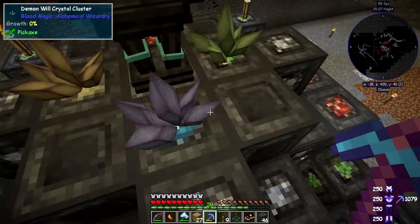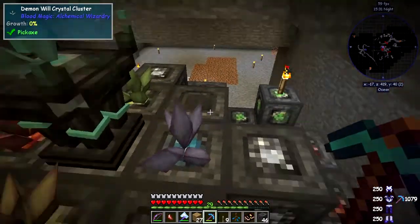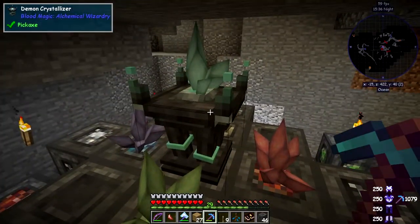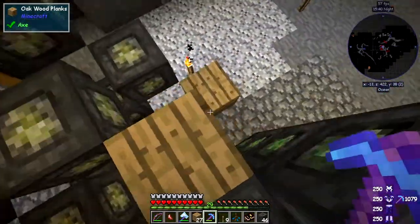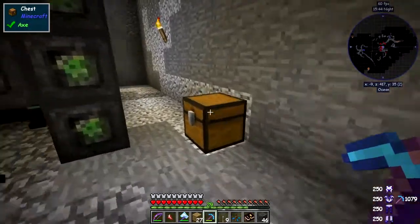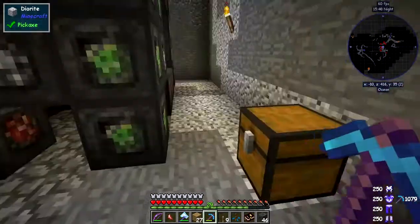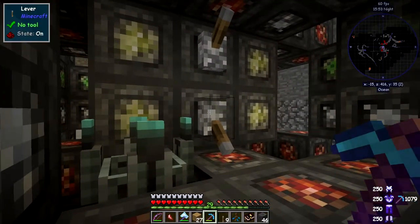Look — they've split off here and been added to the chest. That is how we get lots of different types of demonic will very fast. I have to be honest — that really surprised me, I didn't expect it at all. Look at the speed these are growing — it's incredible.